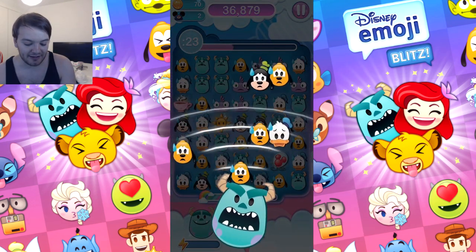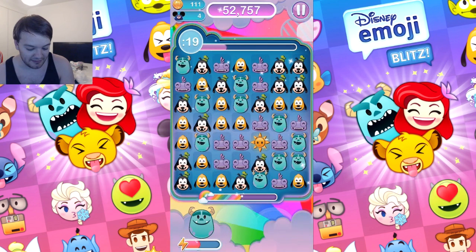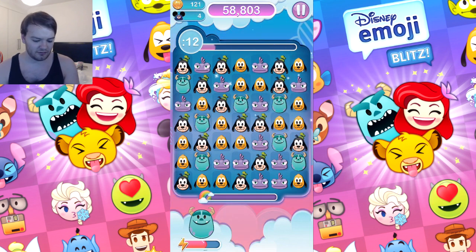That one gets rid of all the same ones - all them emojis got scared off the board. There's an item there - I got it, it's a balloon. They're all gone. I got the cup of tea. I'm gonna get rid of that sunshine. No more items. I did good, I got two items, I'm happy with that.